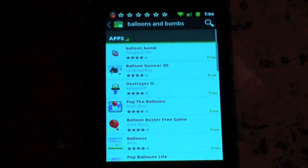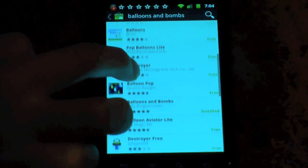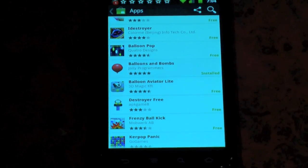Click on apps, the basic results, or however many results there are. Scroll down a little and you'll find Balloons and Bombs.